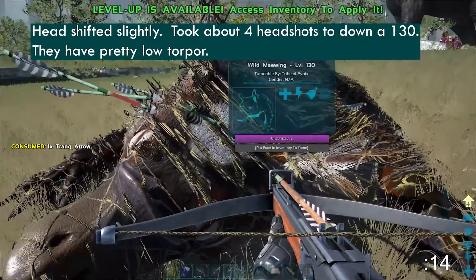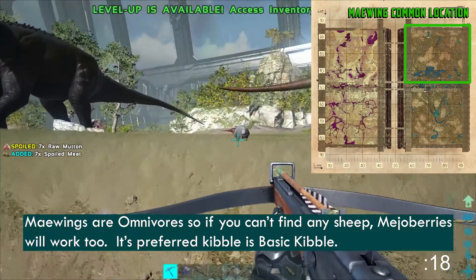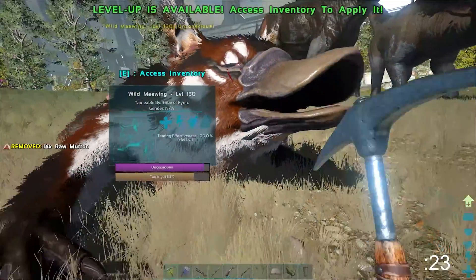Be careful about hitting it after it's knocked out, as it looks the same when it's unconscious as when it's netted. Tame it up with raw mutton, as there are literally ovus everywhere in the area Maywings are located. And that's it.